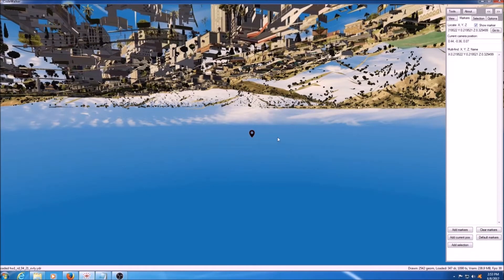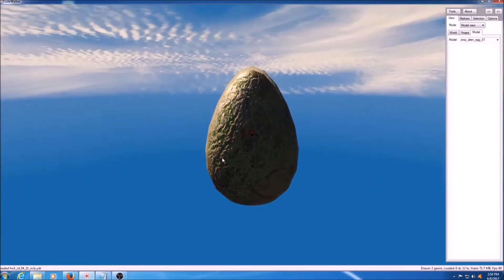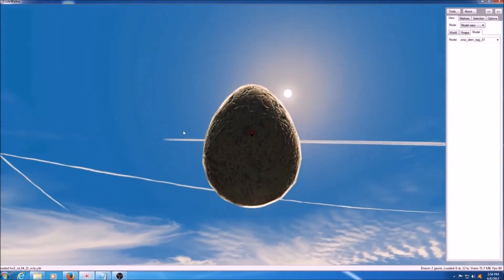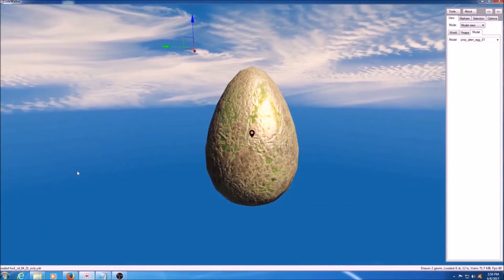I told it to search for the coordinates where this thing is supposed to be at in-world, and it drops me under the map. You can see I've got the marker on it and it's under the map, but I actually can't find it down there. All I can find is just the empty area.